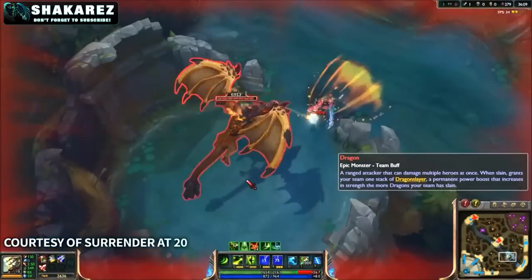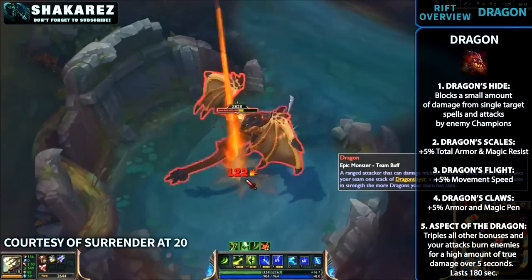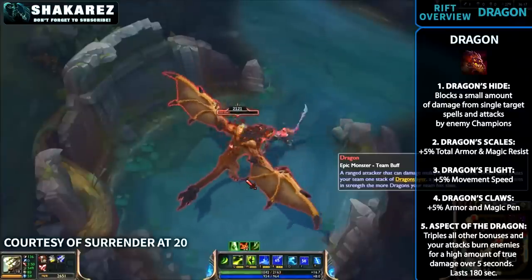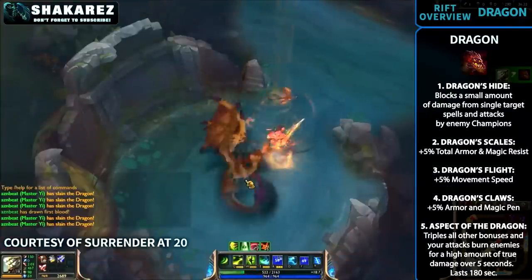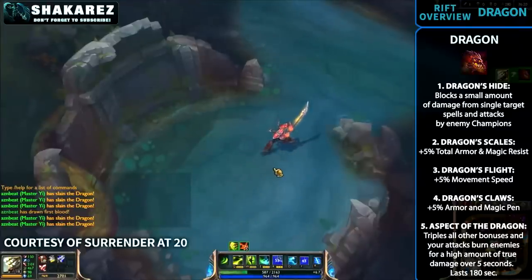Despite the buffs mentioned, Riot stated they were looking at slightly different buffs, and since their gameplay article was released before the latest PvE changes, these values might be more outdated than the ones just given. These Dragon changes are done to give it more late-game relevance — most of the stats are percentages, so they'll scale really well into the late game.